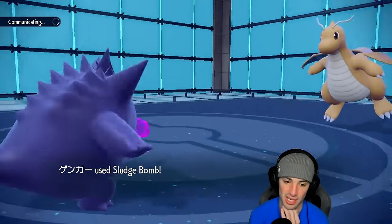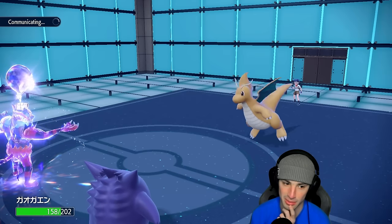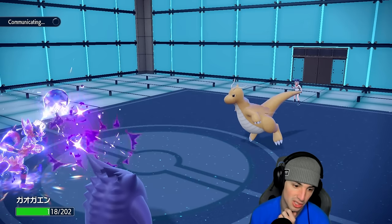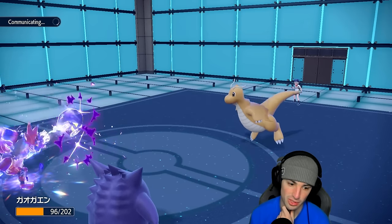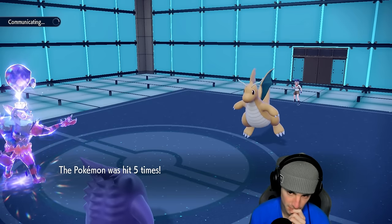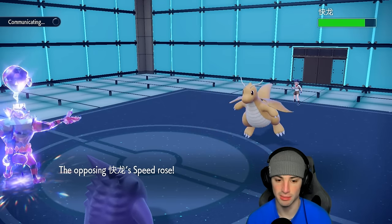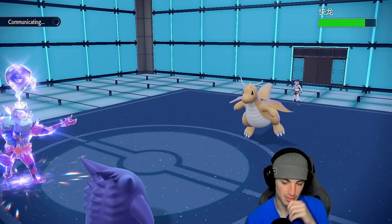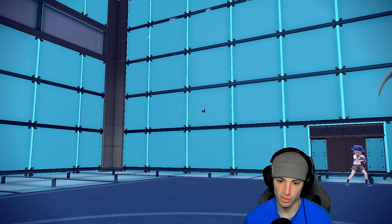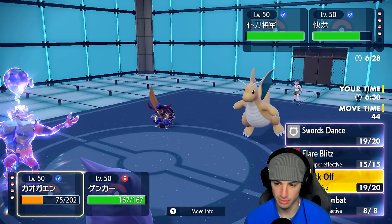Life Orb Amoonguss used Sludge Bomb. Scale Shot launches from Dragonite — with Multiscale active we soak it fine. Scale Shot boosts their speed which is totally fine because we have Trick Room up, so their speed boost actually slows them down in Trick Room. I'm cool with that. They're still not ready for our Amoonguss late game either. Speed stat boosts and Trick Room is just laughing at it.